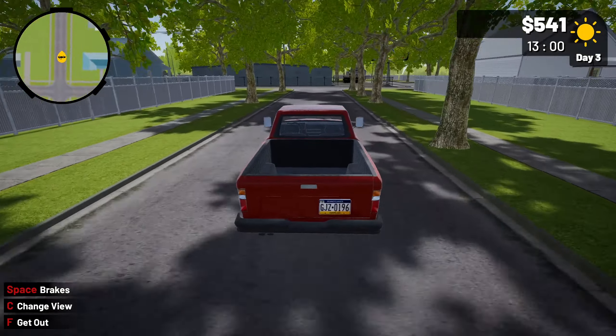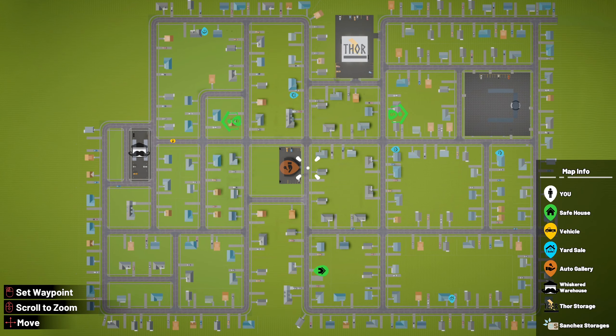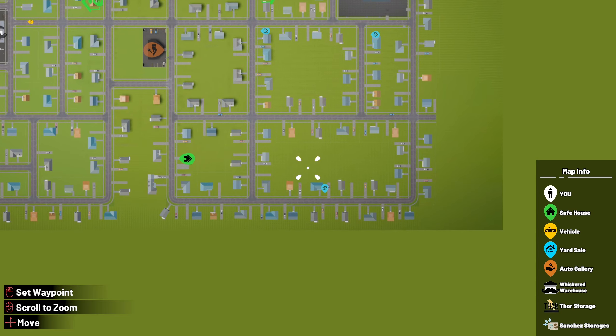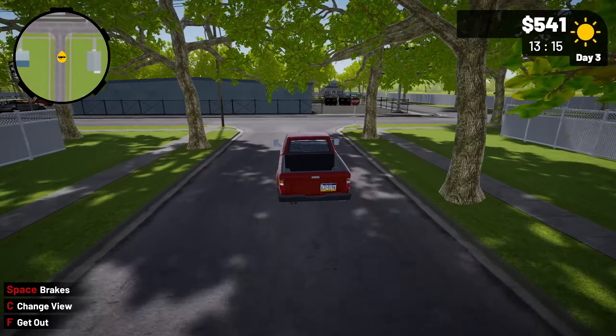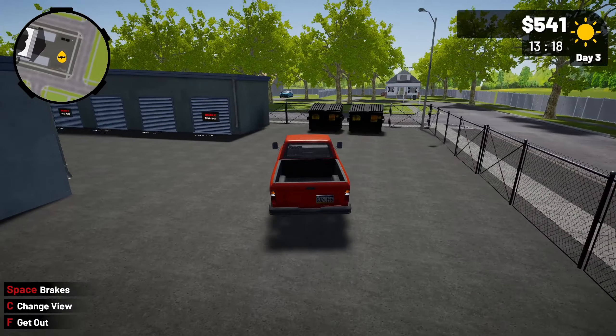It'd be kind of nice to be a little more centralized as well — something like that would be really pretty centralized versus us being all the way down here, having to drive up everything. Oh, there's actually a rummage sale right by our property. The map isn't that big so it only takes a little bit to get to everything, but it'll be a little nicer and more centralized.